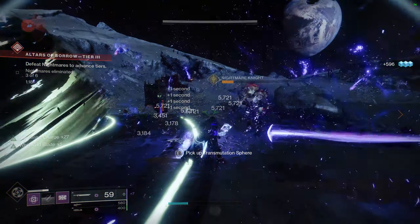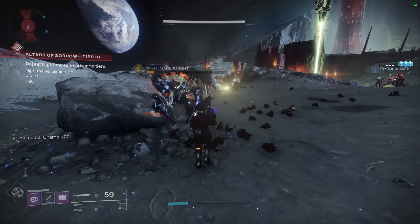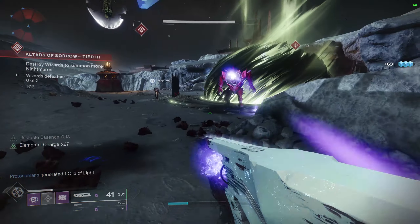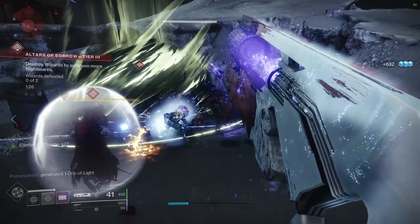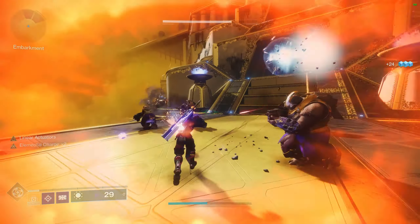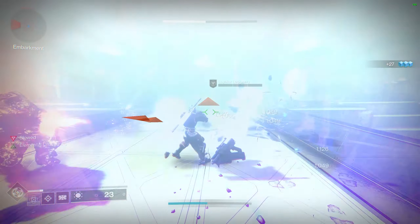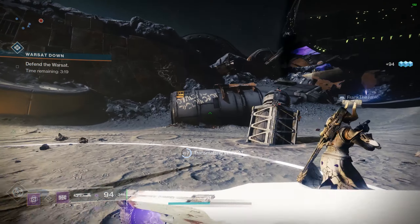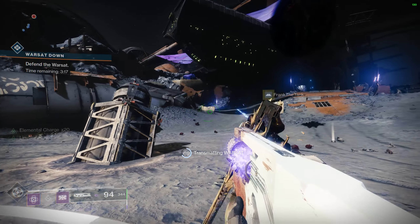You gain bonus progress for these objectives on the Moon. Head to Sorrow's Harbor and hit up the Altar of Sorrow event — there should be plenty of people doing this to grind out their Solstice clothes. This event will easily net you the boss and minor enemy kills if you keep playing it for a little while. However, I was at about 50% for mini-bosses and elites since the only ones in the event are the knights that drop the sword and the shield wizards.